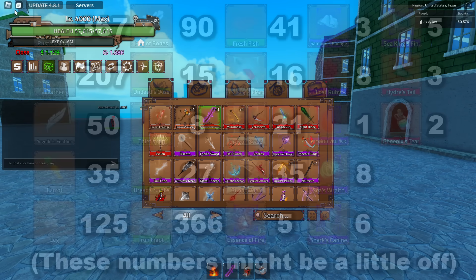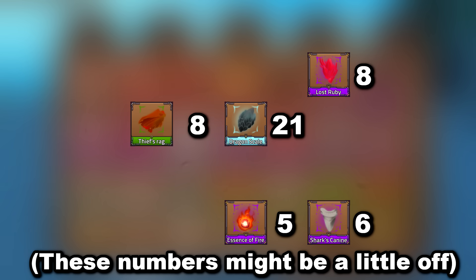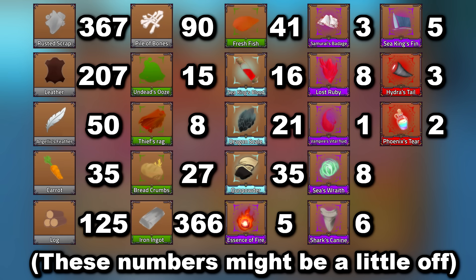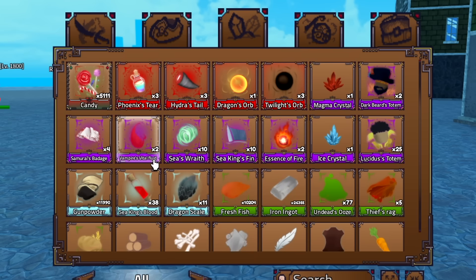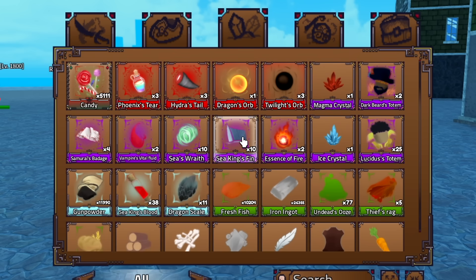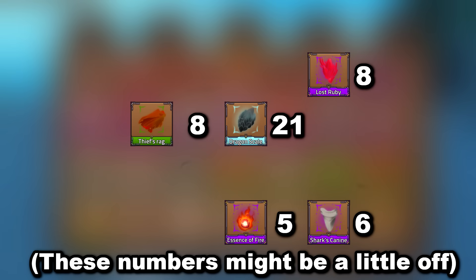Now let's actually get started. I have a huge list of materials I need to get, and here's all the stuff I've already done. We do have a lot of it done already, but most of that was incredibly easy or only needed a few - like the vam flute, I only needed one anyway. The trade for the phoenix tear, hydra tails, and seeking fins covered the hardest part. Now we have to go get the rest of the materials, most of which should be pretty easy with a little grinding.